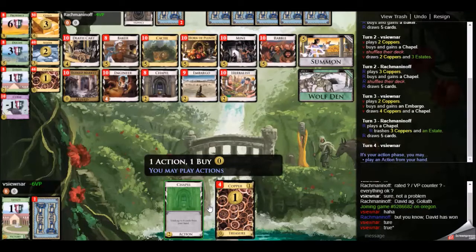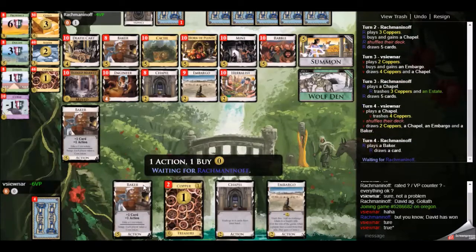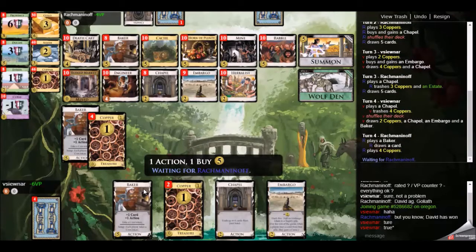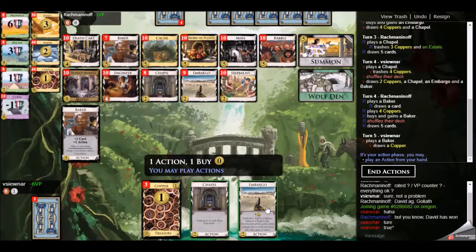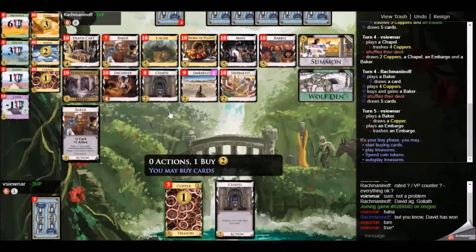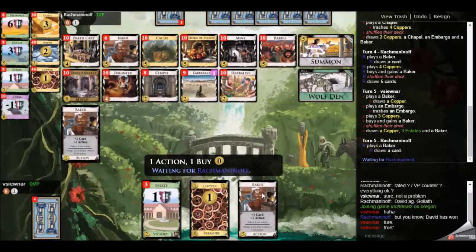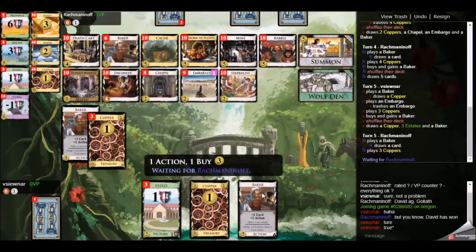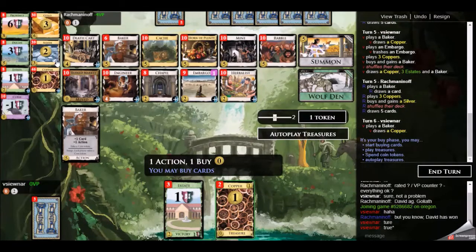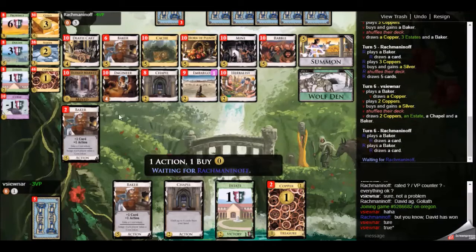So there I pick up an embargo because I had all my estates in that hand, which means the chapel isn't going to find any. It'll find a bunch of coppers and send down my money density, and I really would like to keep my money up to the point where I can buy bakers. When I can't pick up a baker, I'm still not able to cut any estates out from my deck, so that's not so good for me.